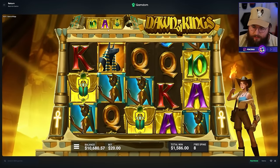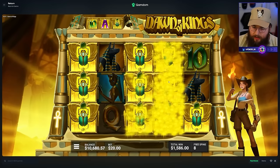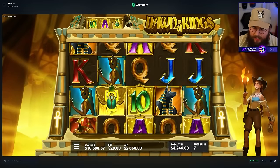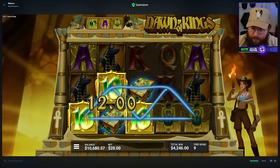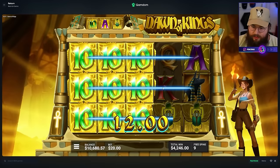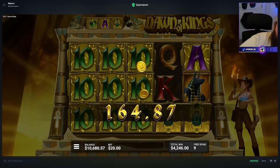Oh, four scarabs - that is really good! That should be profit or at least break even almost. 2,600! That's another re-trigger. It's looking like we're probably going to break even here with nine spins left - getting really good hits too. Just give me back up to where we were before I rinsed on those feature spins, because that was a mistake.